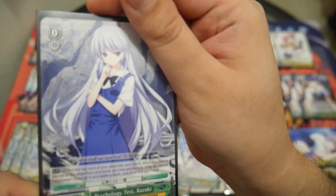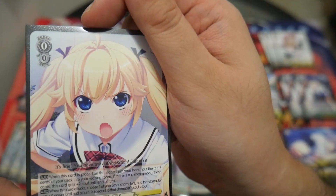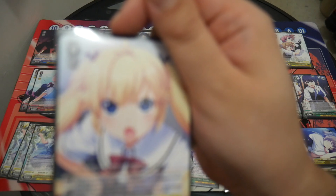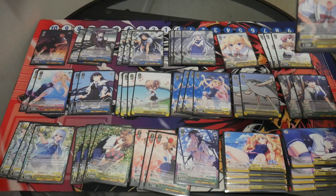Four copies of Psychology Test Kazuki, which is your on-play, take a hit, Riki. Two copies of The Meaning of a Kiss Michiru. When this card is placed on stage from your hand, put the top 2 cards of your deck in your waiting room. If there's a Climax among those cards, this card gets plus 2 soul. When this card attacks, choose one of your other characters and that character gets plus X power, where X equals that character's soul times 1,000.